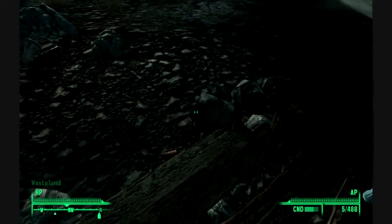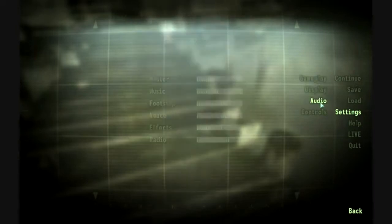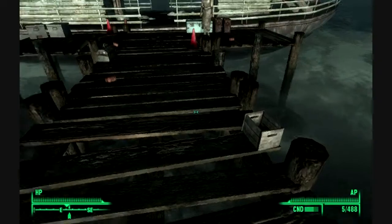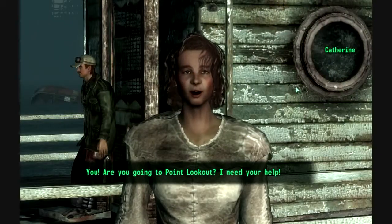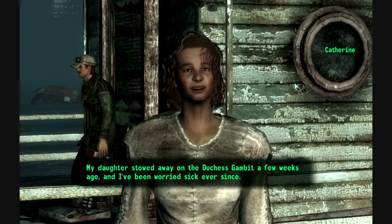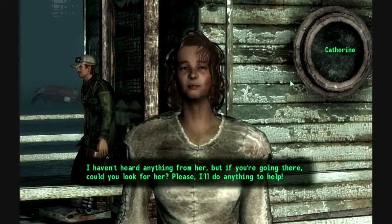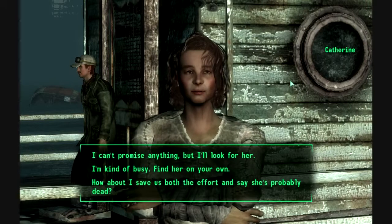Now we're ready to go. I just want to turn down the volume a little bit. You! Are you going to Point Lookout? I need your help. My daughter stowed away on the Duchess Gambit a few weeks ago and I've been worried sick ever since. Why does everybody want me to solve their problems? Six thousand caps, lady. Fork it over.